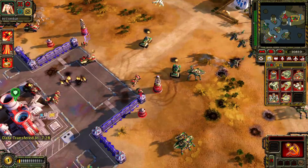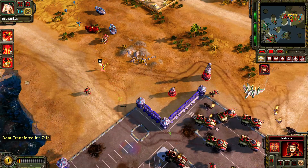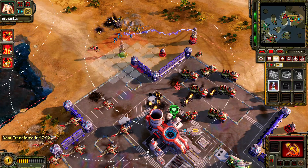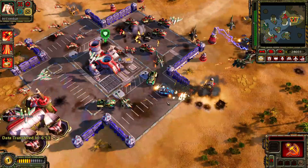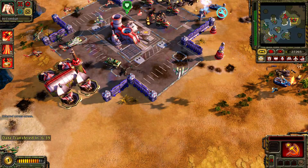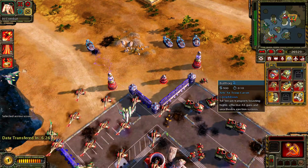Enemy engineer detected. Building. An ore mine is nearing depletion. Unit lost. Our base is under attack. Building. A unit is under attack. Construction complete. Building. Our base is under attack. A unit is under attack.